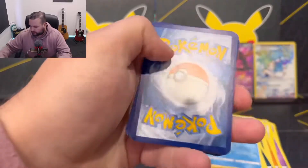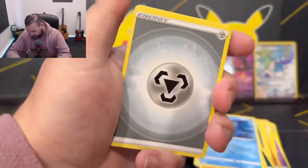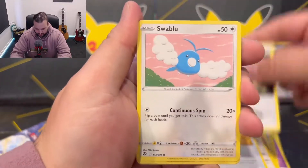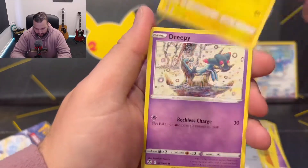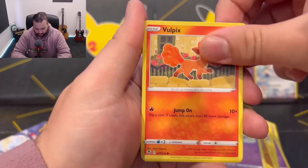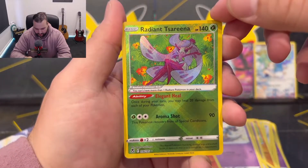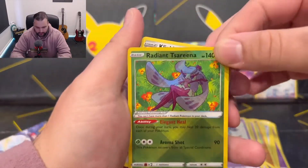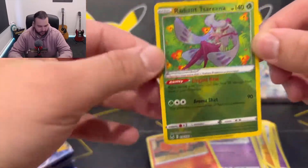I'm talking absolute nonsense right now. Let's go. And dunk. A Phanpy, that thing, that thing, funny looking Swablu, Swirlix, Rotom, Dreepy, Vulpix. Ooh, there you go — talk about Radiant. Radiant Serena and a Klinklang. That's cool — I like the effect on it, it's really really cool. And this is an absolute mess right now, let me just fix this up first.